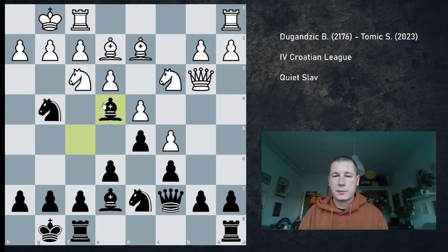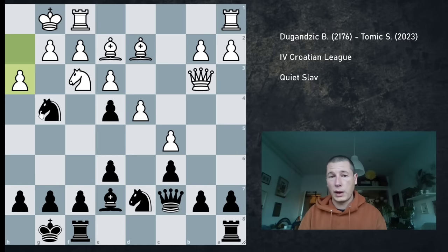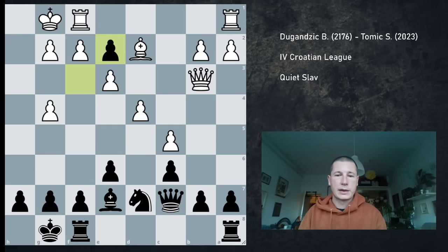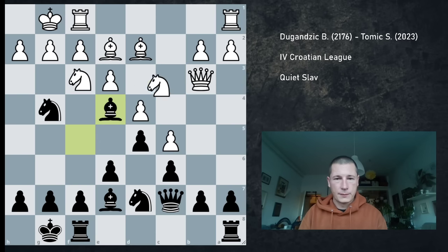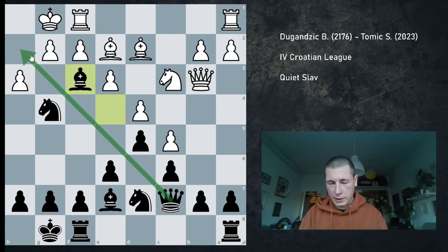Of course, this bishop cannot be taken. If Nxe4, d4, I'm threatening to take the knight; the only sensible way to defend would be to counterattack, but unfortunately white has two pieces hanging, so after something like this, black is just a piece up. The main idea behind this is that the threat is to dislodge the knight and checkmate on h2. So after this, h3 is forced immediately. But now bishop takes f3, and again mate is threatened.